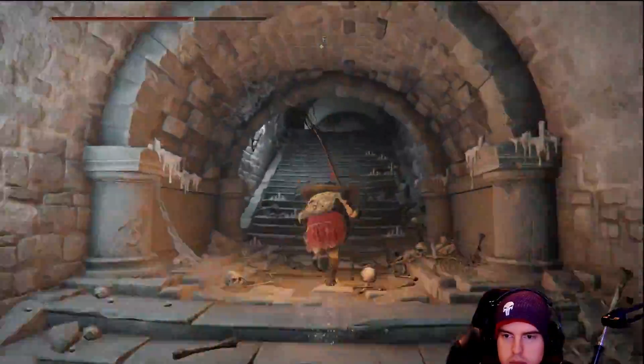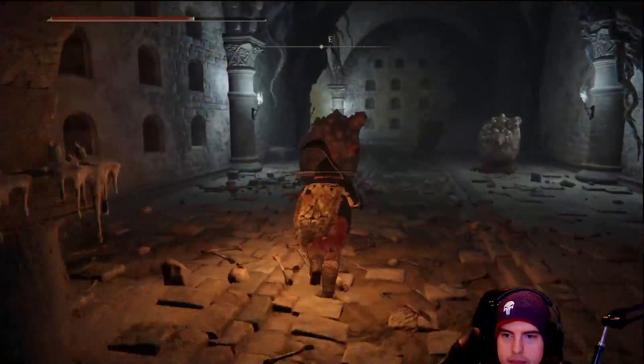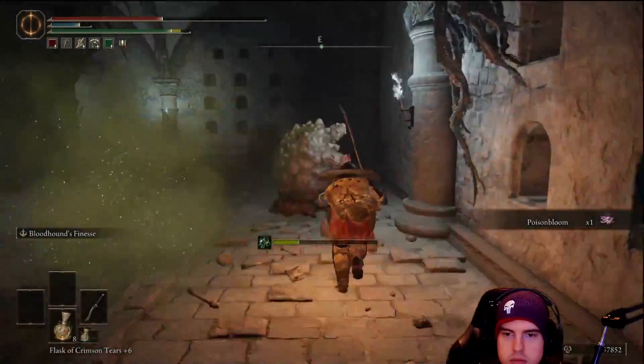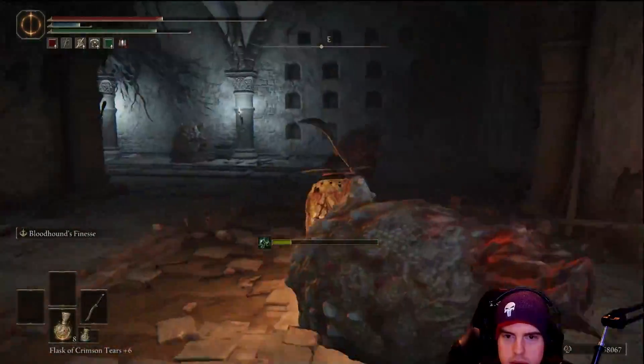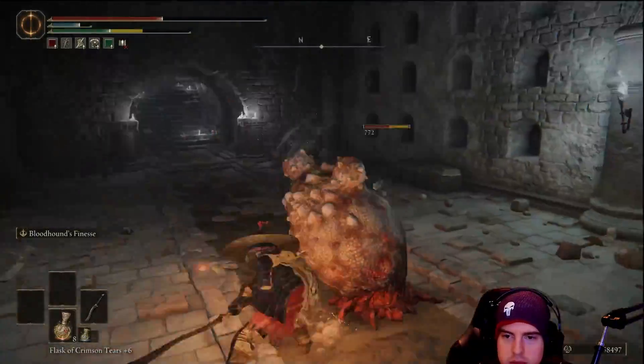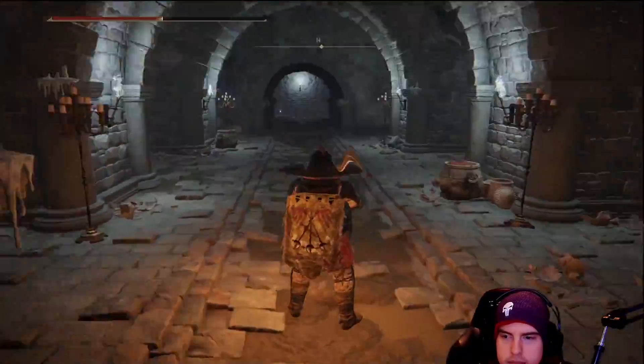Nothing in that room but we'll keep heading forward. There's going to be some — I don't even know what to call these things — gassy eggs. Deviled eggs immediately comes to mind because they're clearly spitting out some stink. We'll take those out fairly quickly and then move on.